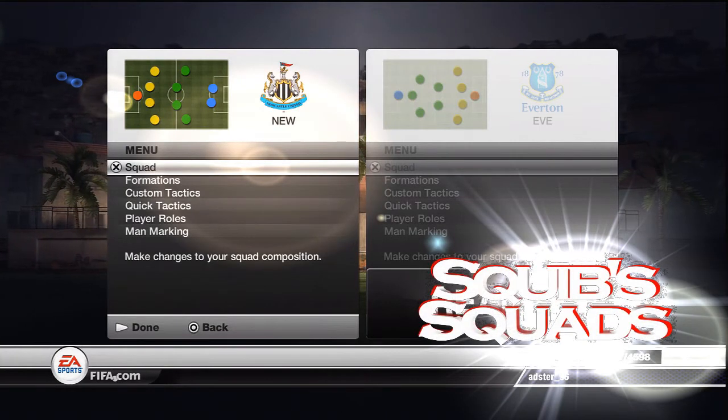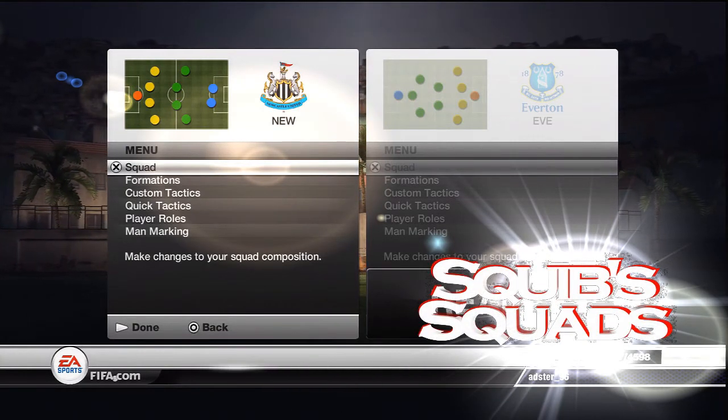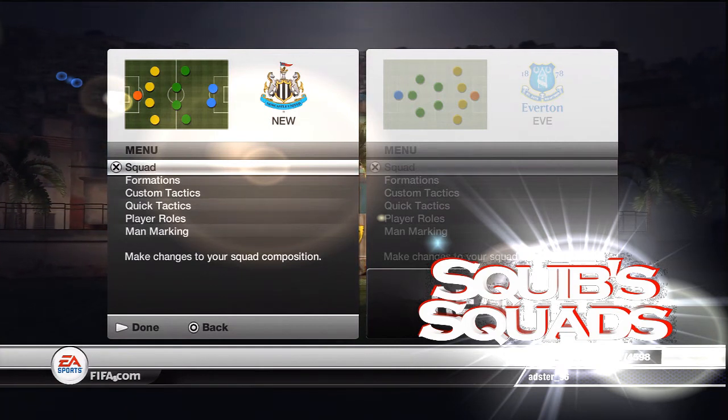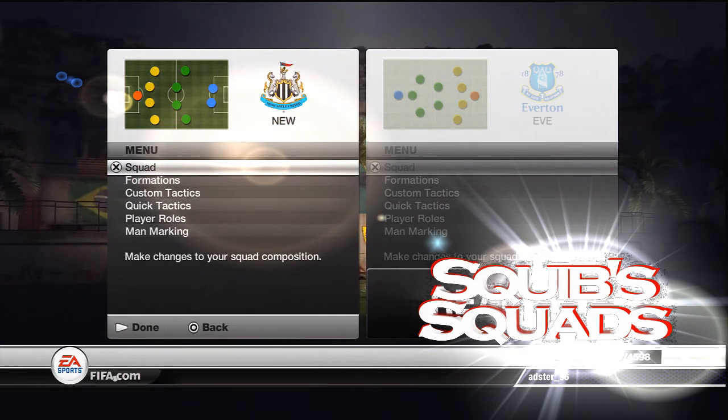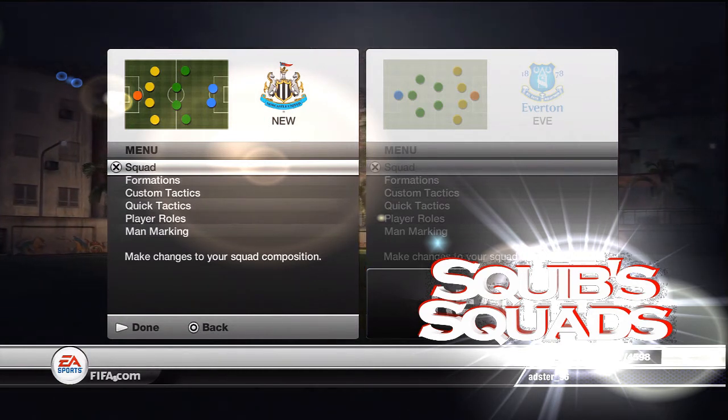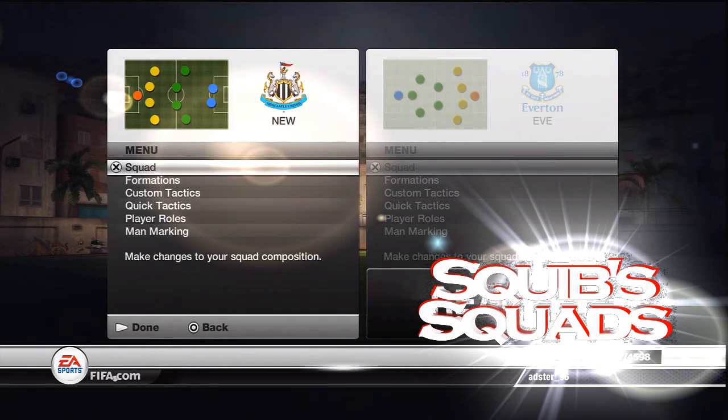What is up guys, it's Squibb here, back with a new series of Squibb Squads. In this episode I am going to go in depth on how to set up your Newcastle United squad. Really underrated team, only 4 stars. They should really go up in FIFA 13 because they had a brilliant season in the Premiership, came 5th or 6th which is way above expectations for Newcastle.